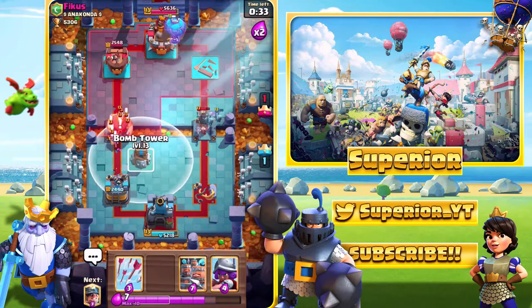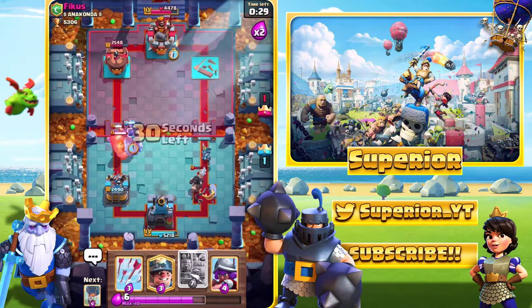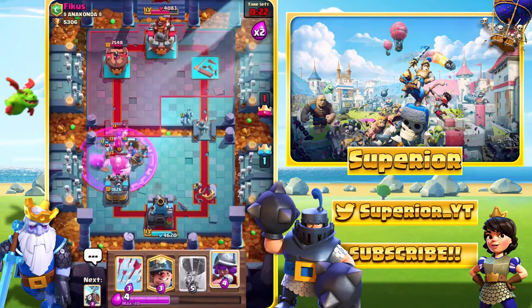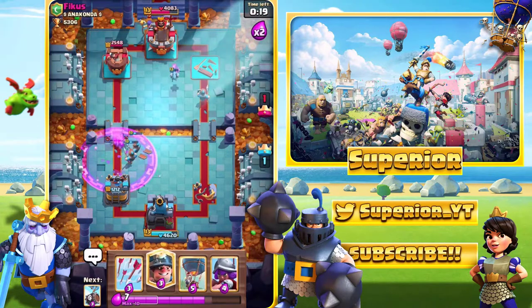We do also see the Witch with the Giant, so I'm just going to go with a very high Bomb Tower. The reason is because the death damage of the Bomb Tower will actually do really good work against the Witch. And hopefully we can take the Witch out — eventually, we got there in the end.